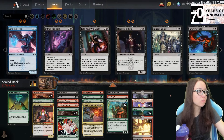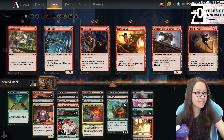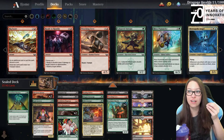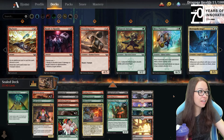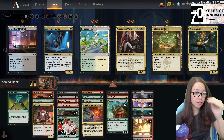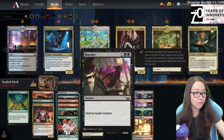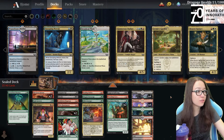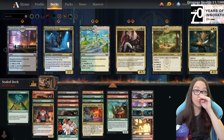I feel like blue or black has the highest quality cards - rares and removal - but not quite getting us there in other areas. Our two drop slot is fine, three drop slot is fantastic. So we don't quite have a full deck yet and I'm wondering if there's some world where we possibly decide to go for more colors because we do have a lot of fixing.